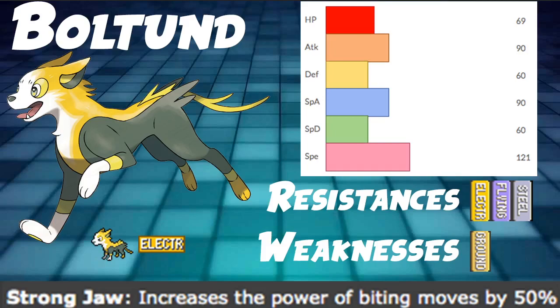Talking about this Pokemon's typing, it is mono Electric, which is pretty normal — not very interesting. We have three resistances and one weakness. Resistances include Electric, Flying, and Steel, and then we have one weakness which is Ground, a huge glaring weakness for this Pokemon.